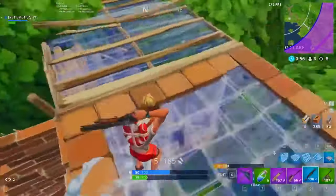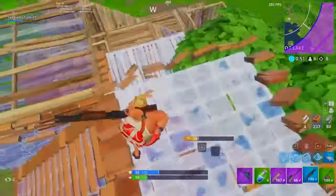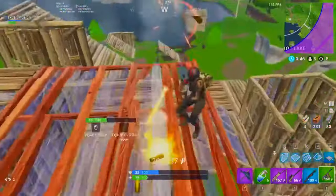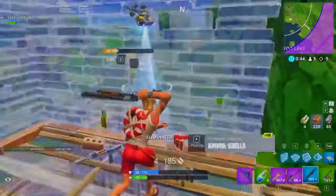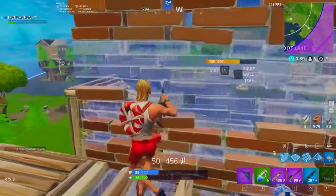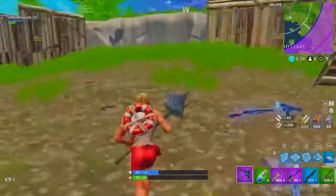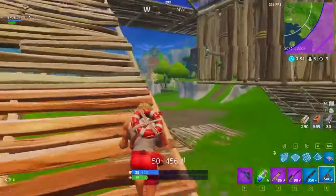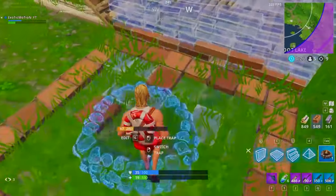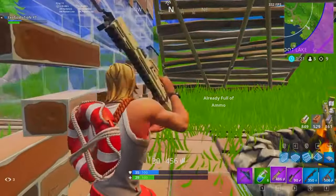We hit her for 93 in the head. There are people sniping at us, we gotta heal up. Someone else is coming — this is what sucks, people will get aggressive on you when they know you're weak. We have to kill this person with only 60-something HP. She hit me — she knows what she's doing. Got her! She just needed to hit me once more with that shotgun and I would have been dead. Now I can pop shields and find a campfire.